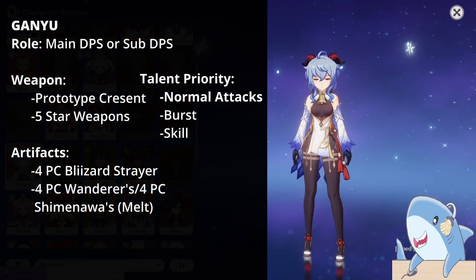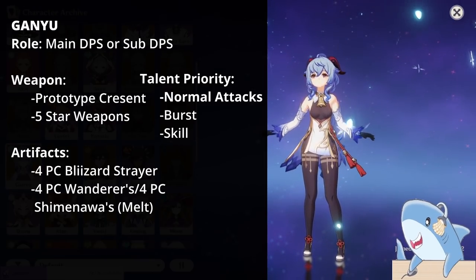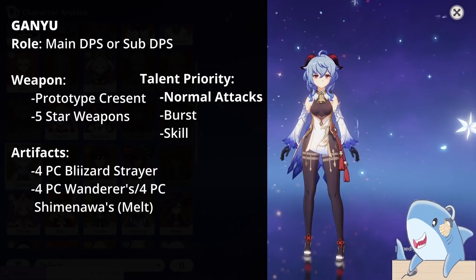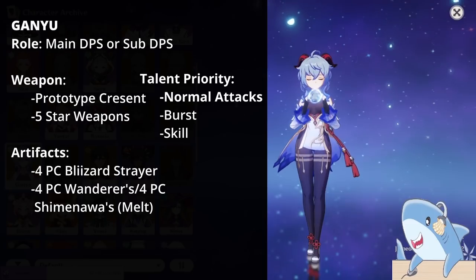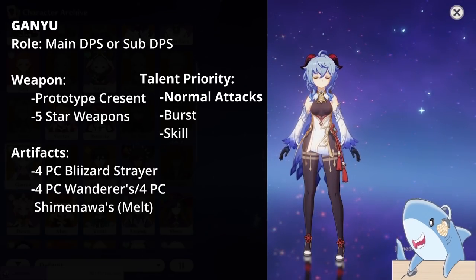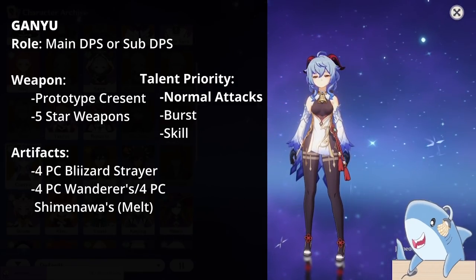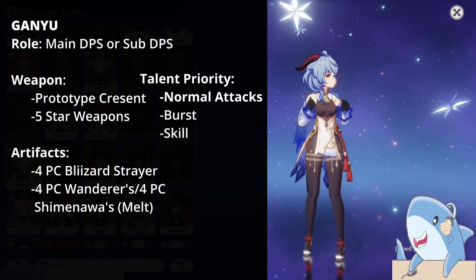Ganyu. There are a couple of builds: Melt or Freeze, and both are viable depending on how you want to play. With Melt Ganyu, you definitely need a shield like Zhongli; otherwise Freeze Ganyu is much easier and generally easier to build. Focus on a lot of Crit Damage, Attack, and some Crit Rate. For weapons, the Prototype Crescent is a great craftable option for both Charge Attack and Freeze Ganyu; 5-star weapons like Amos' Bow or Skyward Harp also work. For talents, focus on Normal Attacks — Charge Attacks do a ton of damage — but if using in Quick Swap variants, prioritize Burst first, then Charge Attacks, then Elemental Skill.